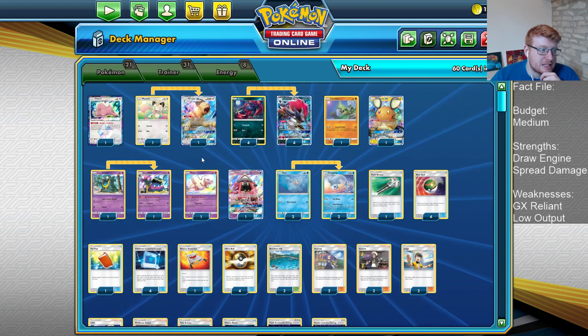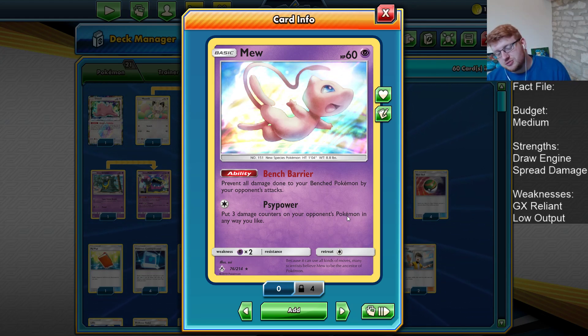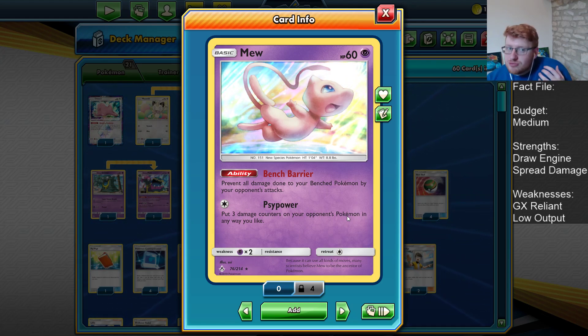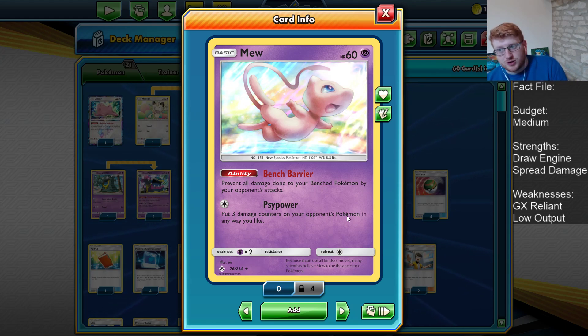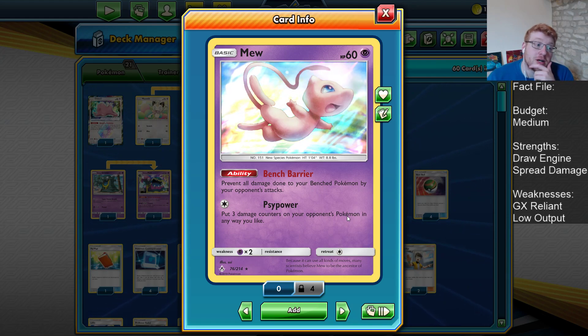Do be careful when you're up against Pikarom putting in Muk, because you might want to consider the Bench Barrier Mew. It's in here mainly for the Pikarom matchup, but Psy Power can do some nice math fixing alongside Dugong — for example, if you're targeting two 70-HP Pokemon with Dugong, you could then Psy Power and finish them off rather than spend another Dugong attachment. For the most part though, it's here to improve the Pikarom matchup, since we can rarely one-shot Pikarom. We'll usually use a two-shot approach, going Zoroark into Lavitar, or Dugong into Lavitar.